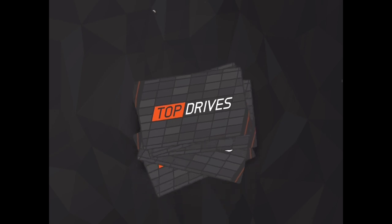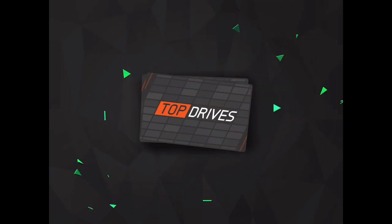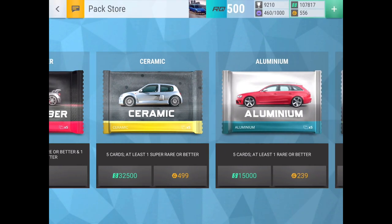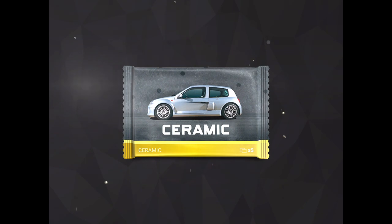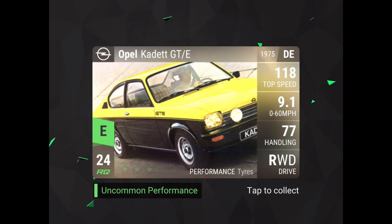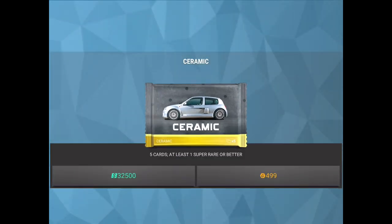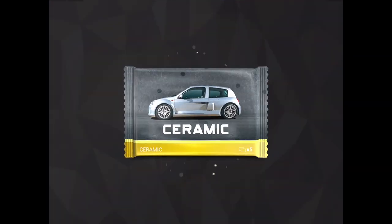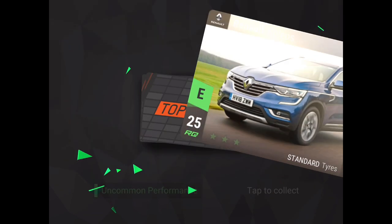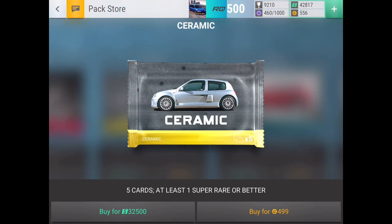We still got some cash left. Alfa Romeo Spider S4, Ford Fairlane, Toronto GT — guessing a Ford. Ford Mustang Boss, Ford Ranger over 4.6 — nope, Suzuki. A bad Suzuki as well. We've got enough for three packs left, maybe four if I sell some rares and a couple of super rares since I don't have any ultra projects — they're really useful right now. Opel Kadett, Chevy Malibu, Acura TSX — still super rares. Come on, let's one-up the last pack opening!